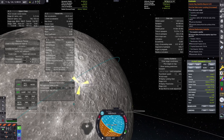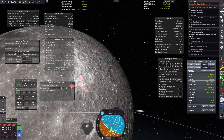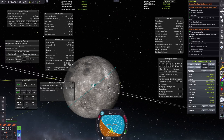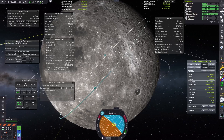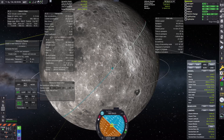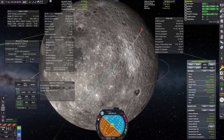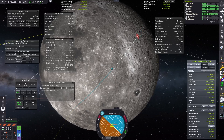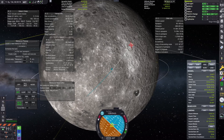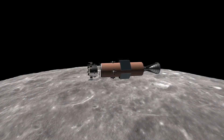Next up on the task list is to find a nice place to land. Our task is to land on the far side of the Moon, which makes it necessary that we have a relay satellite to make a connection to the space center, because we need to transmit science from the surface. That line almost horizontal — that's our relay satellite. We land on the far side of the Moon within reach of our relay satellite, so it can still see Earth and we can see it.